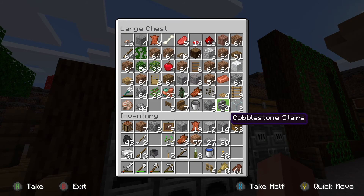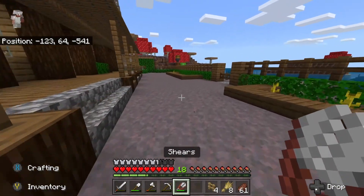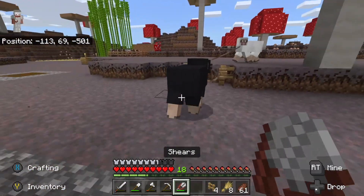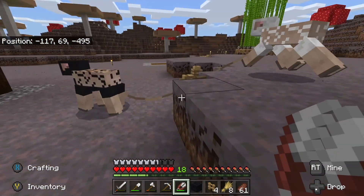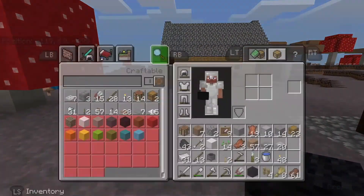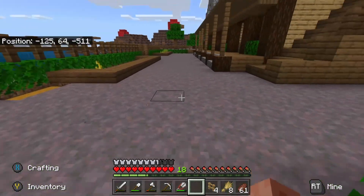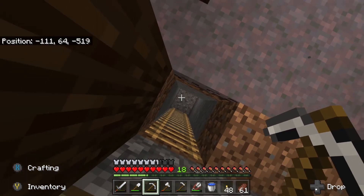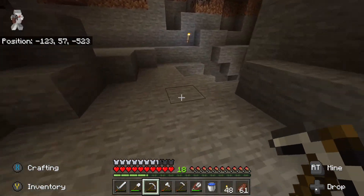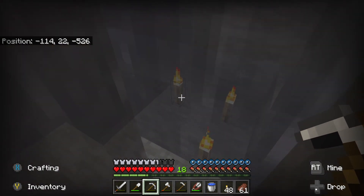We definitely need some diamond — that's going to hold us back. We have the one diamond from the last episode, which will get us a diamond pickaxe, but we need an enchanting table because I want to start getting silk touch on things. We need to go back down in the mines and get more diamond. Also, looking at the sheep — until I get some grass over there they aren't going to produce any more wool, so we need silk touch to get grass going. I put this new entrance here as a new way to get down into the mineshaft because I want to use that cave for something else — maybe the nether portal.